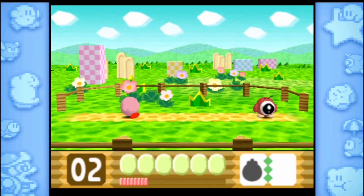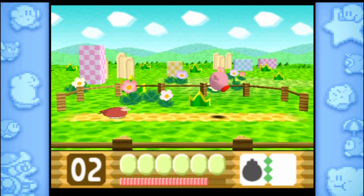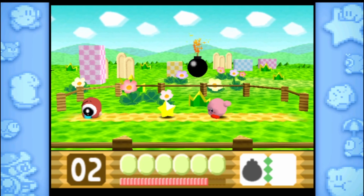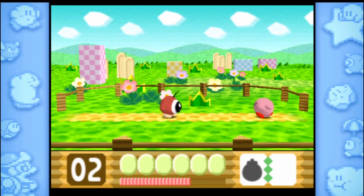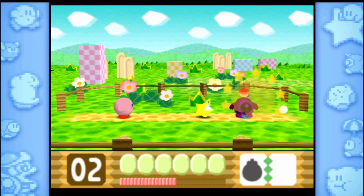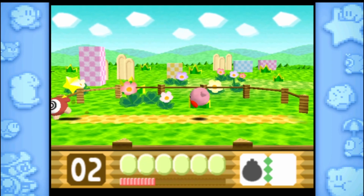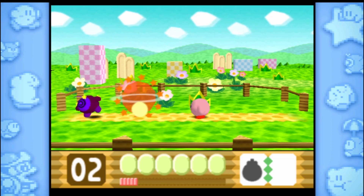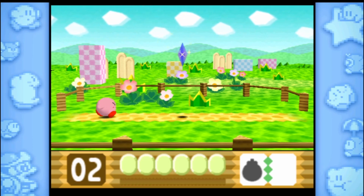All right, so first kind of larger mini-boss here — it is Waddle-Doo. I'm kind of curious, if this was originally a Waddle-Dee, does that mean that all Waddle-Doos are just Waddle-Dees infected with dark matter? Corrected with dark matter? I don't know.